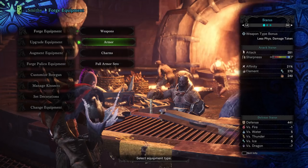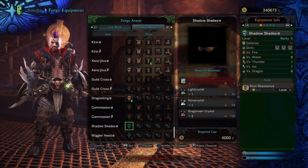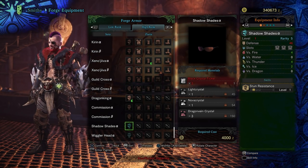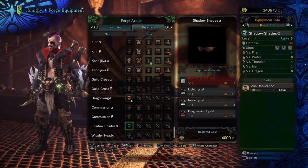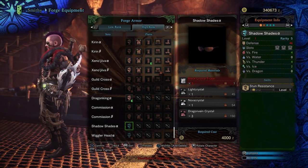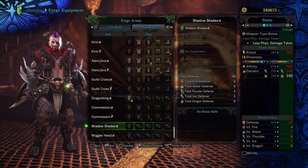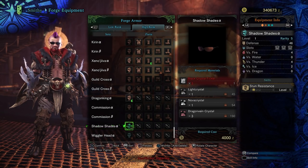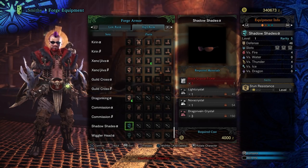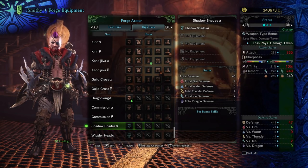Now that we are at the armory, let's go ahead and see what the new headpiece is. These are the Shadow Shades — this is a rarity 5, defense 6 helmet, which is pretty much the same as the Wiggler Head that we got before. But it has Stun Resistance level one on here, and then we've also got three gem slots. That is actually a really good headset — a lot of the things that can kill you is stun, and having stun resistance on a nice helmet with three gem slots is pretty amazing.